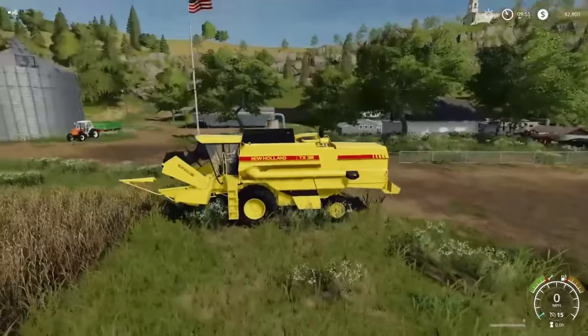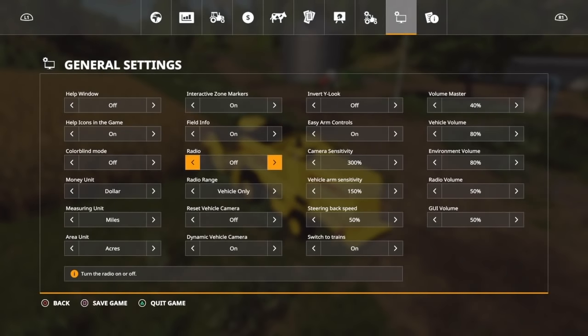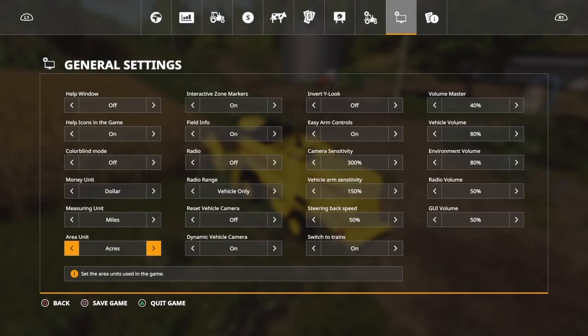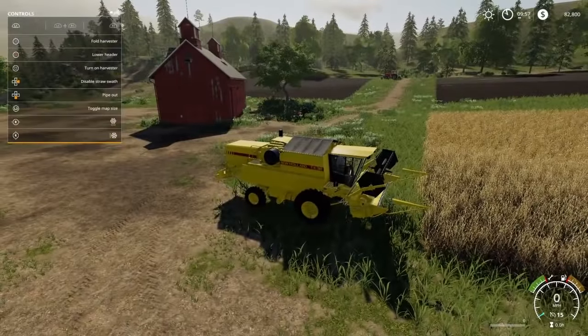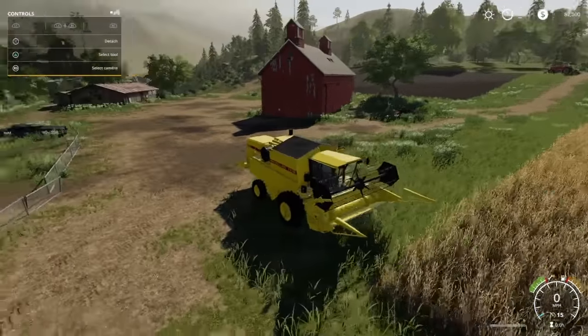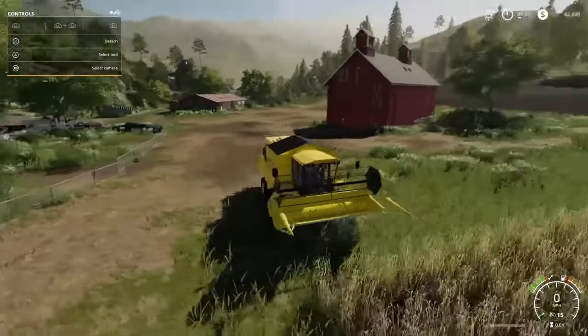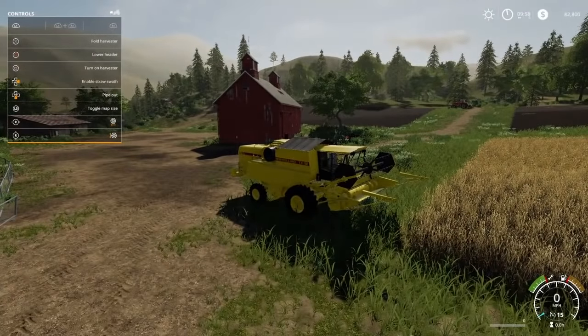We got a saving content screen — I'll have it on auto save like every 15 minutes or something like that. That's a pretty good feature. I forgot — oh yeah, I was going to turn on the help icon window. So we're going to disable straw swath — we don't want that right now because we don't have a baler, even though bales are a pretty good way to make money in this game. I'm pretty sure chickens are a really good way too. So let's stop talking about chickens and actually get on with our business here.